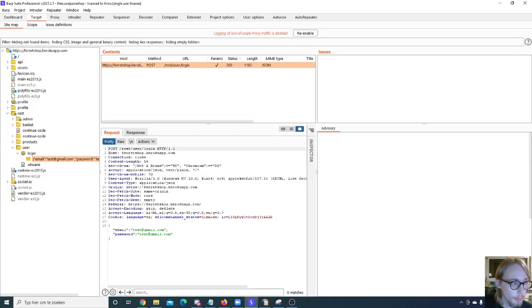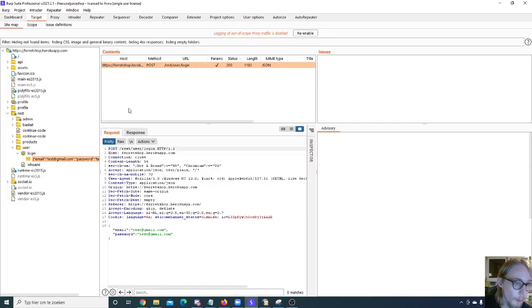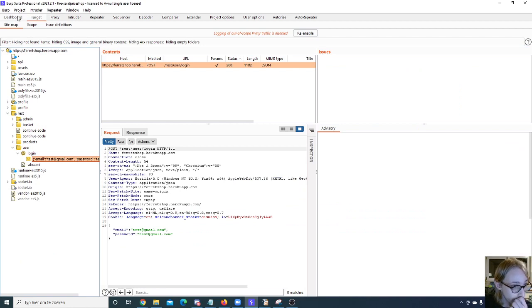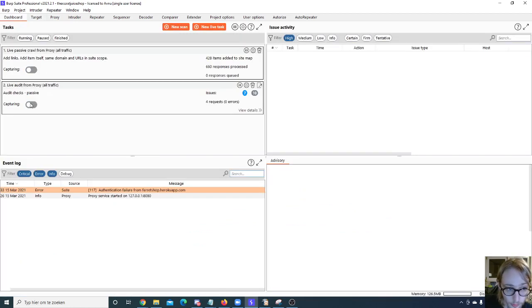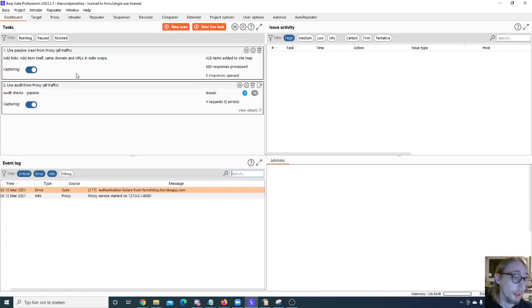Now we move to the Target tab, which is in my opinion one of the most useful tabs available. We'll start with the Site Map. The live passive crawl from proxy all traffic task is what fills up your site map — when you're browsing through the proxy, traffic comes in and the site map gets populated. If you have that task turned off, your site map won't fill up. If you see nothing there, it could be your scope is set incorrectly or the task isn't running.